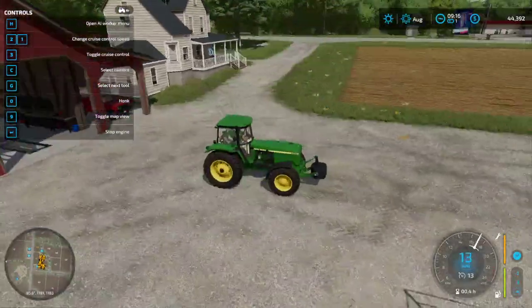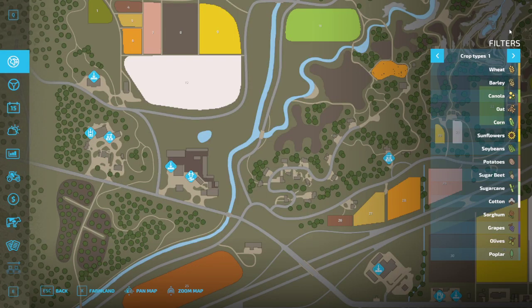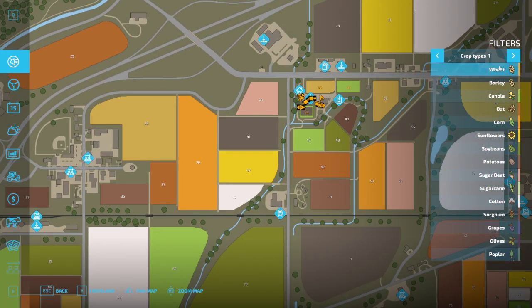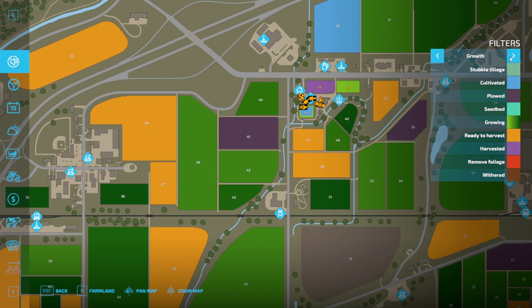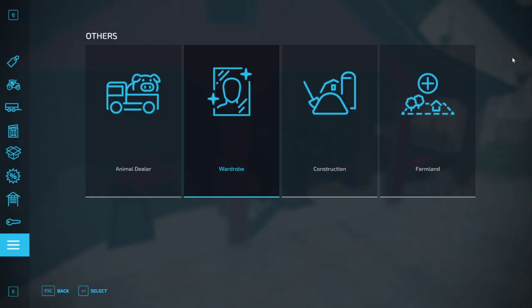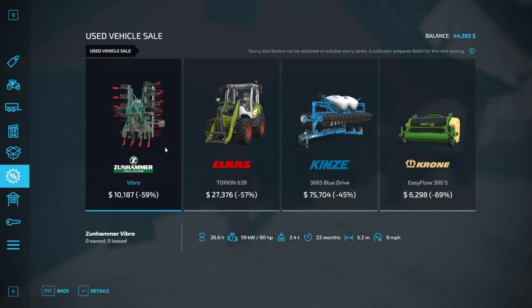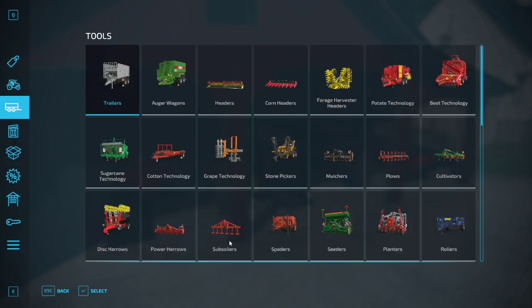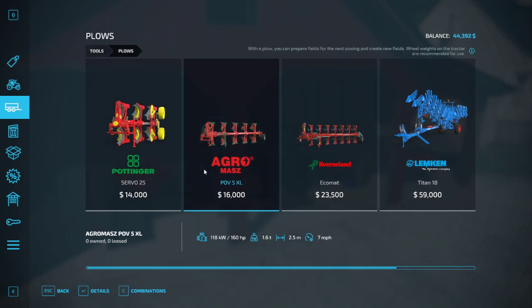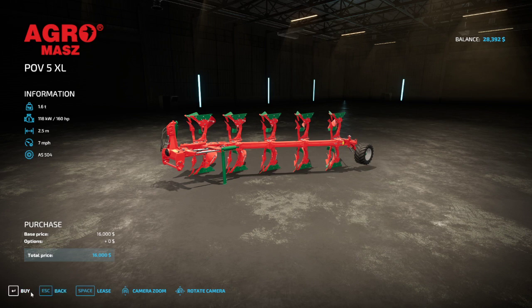I'm going to back up and cultivate this. We're at field 45 — it does need to be plowed, and I don't think I have a plow. I do not have a plow. Looks like I'm buying a plow — after I find it. All right, I'm going to buy this and take the 7R to go get it.